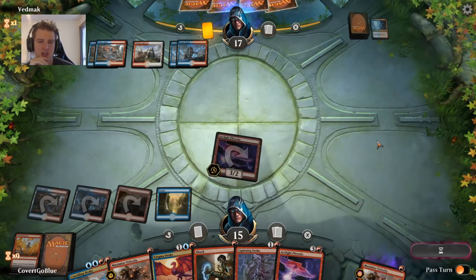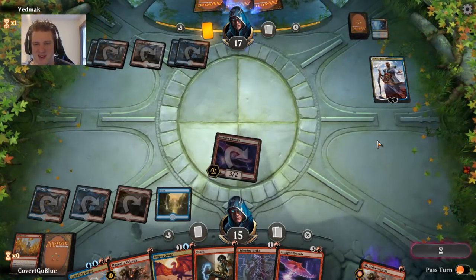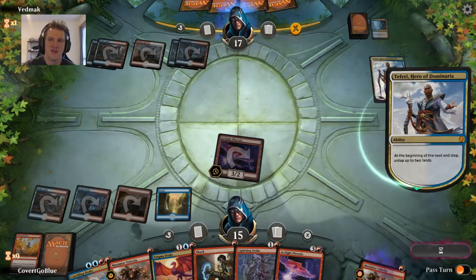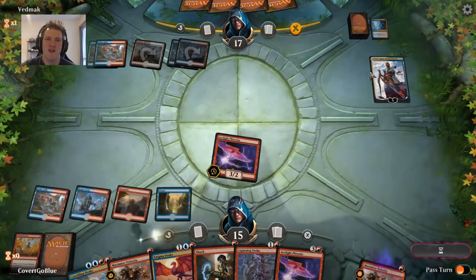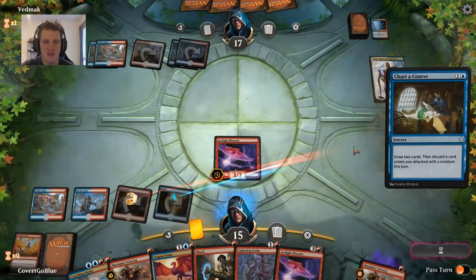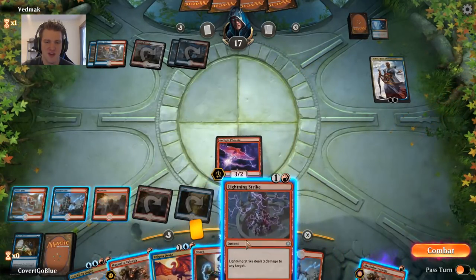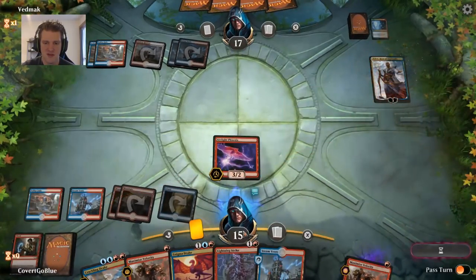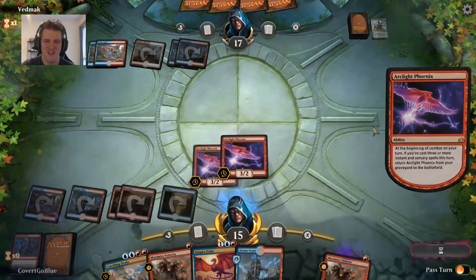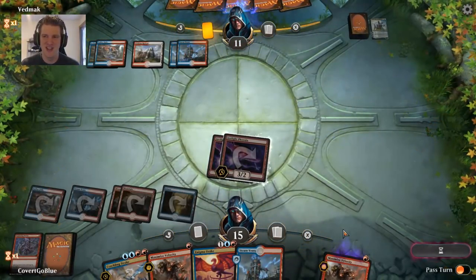Dun dun dun dun — there's Teferi! Why am I not surprised? What does Teferi want to do — draw cards? Our opponent's already played Lightning Strike, Ionize, and Teferi. I think it's safer to go with spells than try to Maximize Velocity on Enigma Drake. We can drop off the Arclight Phoenix, play a land, Shock Teferi — no more games — Lightning Strike Teferi. I won't let you do anything. He's a very grumpy Teferi. And here come the Arclights — take that, Teferi!